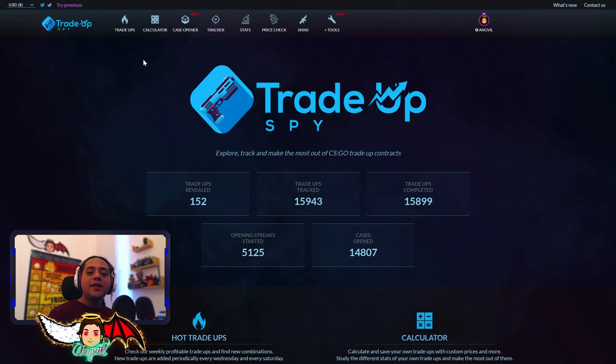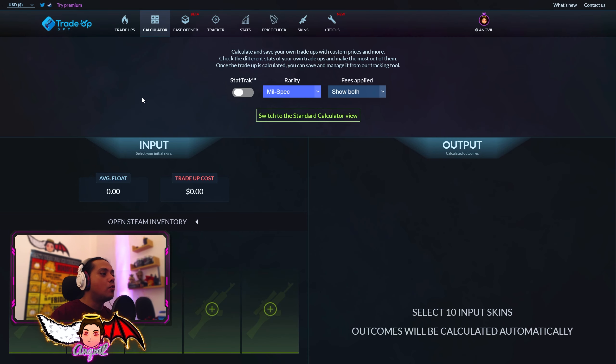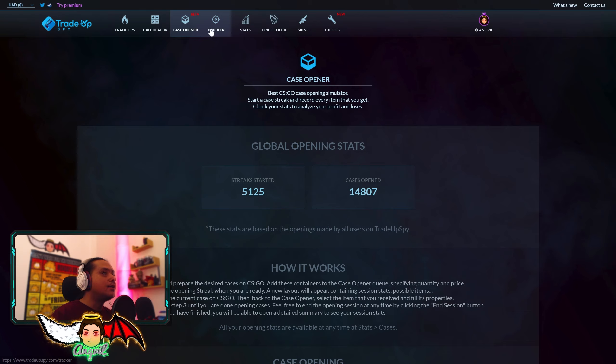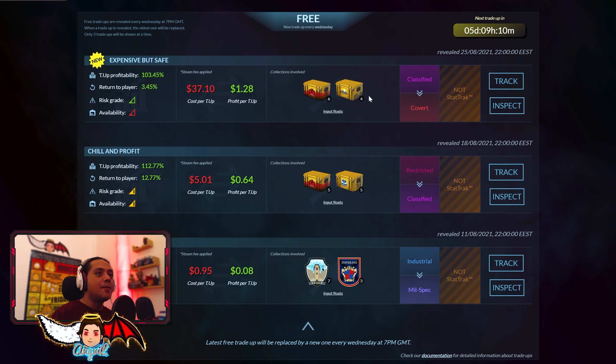You don't actually need premium to benefit from all the website's services. You can go to the calculator whenever you want and add up whatever skins and see the TradeUp profit or non-profit. You can keep track of all the cases you've opened, and you can even see some free TradeUps - you can see 3 every week. We are gonna try this one and another Blue Gem attempt.